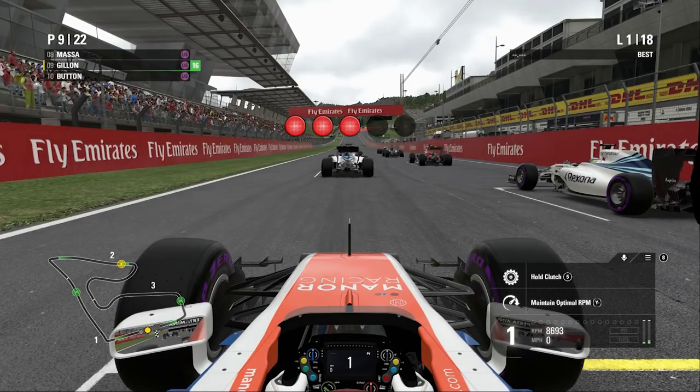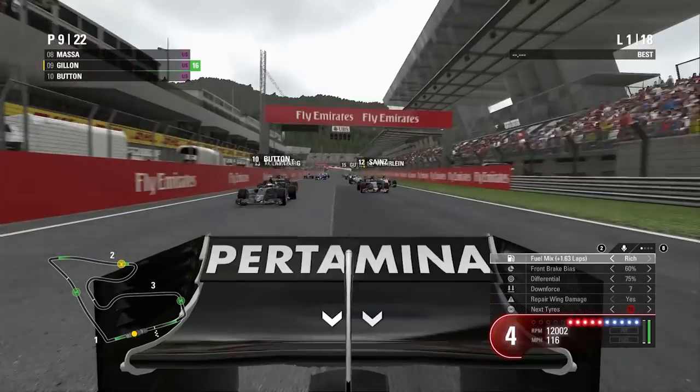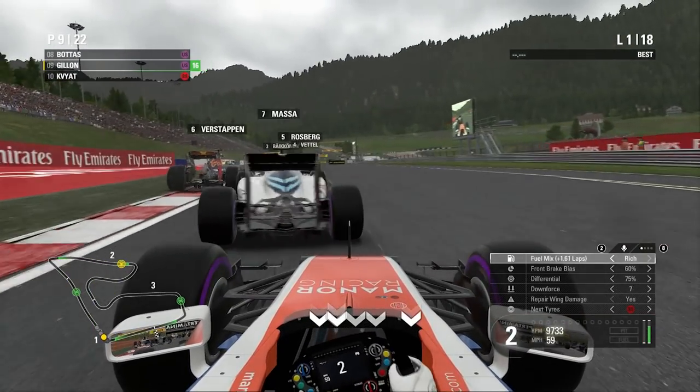Got two Williams just ahead of us. Three lights, four lights, five lights — clutch in. Lights out, and away we go. Trying to minimise wheelspin, doing that pretty well. Pretty nice start there. Looking at the mirrors — no one else behind us got a better start. Going to take the nice racing line here. We're thinking about sweeping in, but there's someone on the inside — there's the Williams.